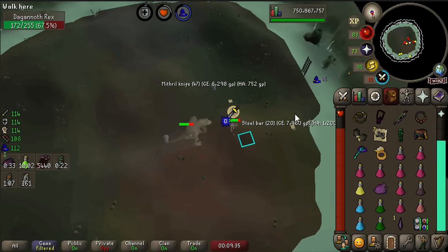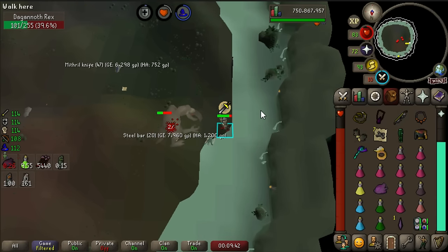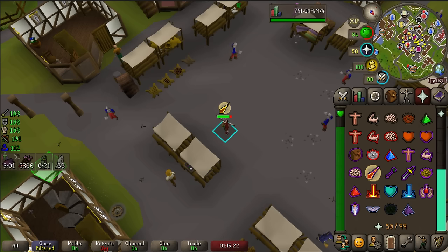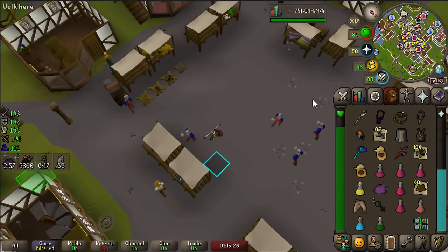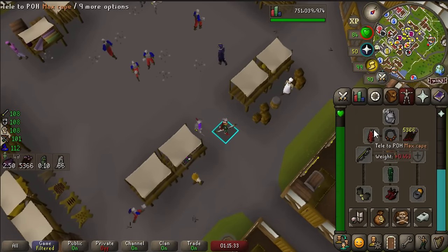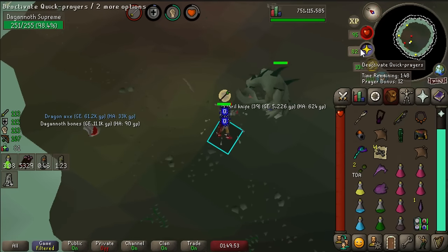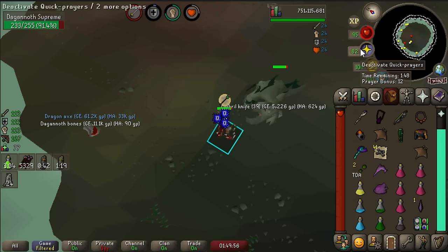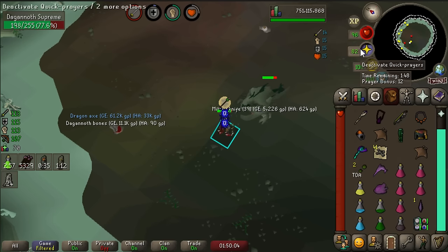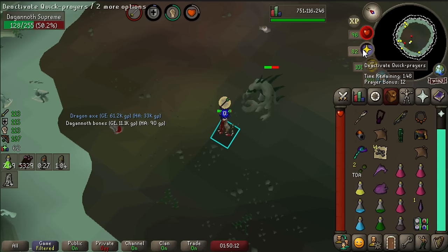I really wish they made it so that instead of just getting the Chromium ingots from the DT2 boss, you could also disassemble the DK rings into a Chromium ingot. And another seer's ring. Oh my god, I'm so stupid - I forgot about that. I thought I could run to the bathroom real quick while I was fighting Prime, but I forgot I brought my escape crystal with me in case I DC'd, so it just teleported me out. Another Dragon Axe - the reason I'm so excited is I can use it to recharge my Infernal Axe to get a little bit more Firemaking XP when I AFK at Redwoods.